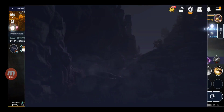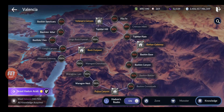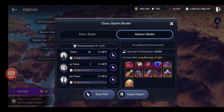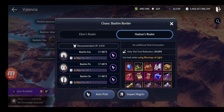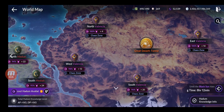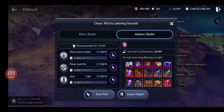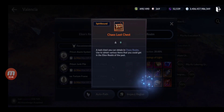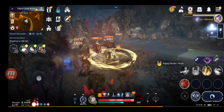Depending on your CP you can farm in lower maps too. In the Chaos maps you get different rewards — different types of statues, sculptures around 200,000 each, and you still get a loot chest. You can also get Glyphs. In Valencia and higher maps you get Chaos Loot Chests which have very important rewards.